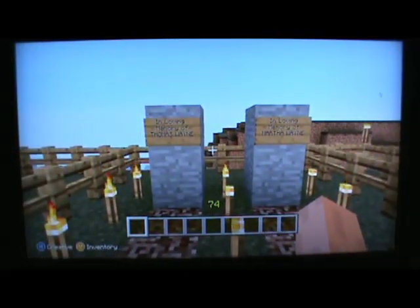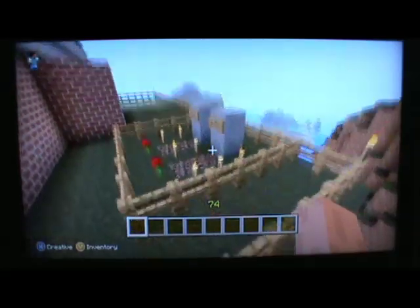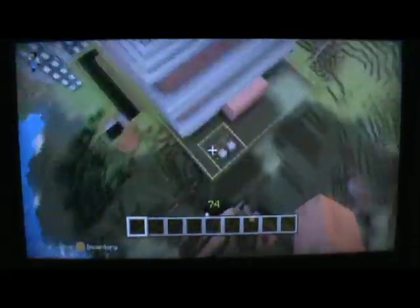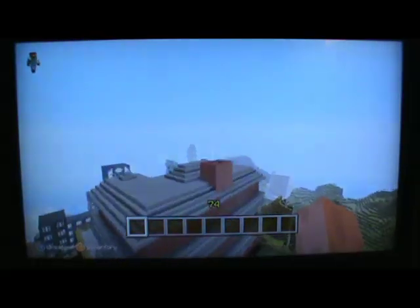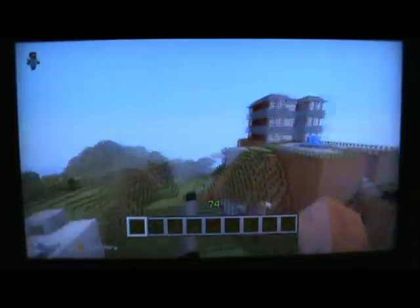Here you can see we have two graves — one for Thomas Wayne and one for Martha Wayne, both of Bruce Wayne's parents. In two story arcs I know of — Batman Year One and the Dark Knight Trilogy — his parents are buried near the house instead of in a graveyard. I kind of decided to go with this because I actually don't have a graveyard in my Gotham City. There's a church over there behind the museum, so maybe I can make room for a graveyard by the time I review the updated Gotham City.